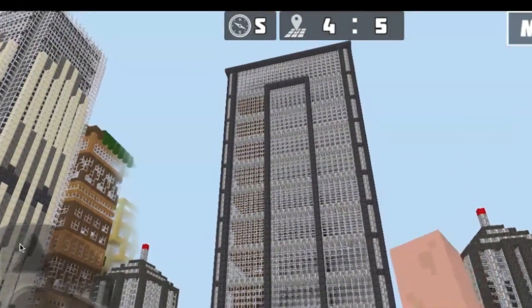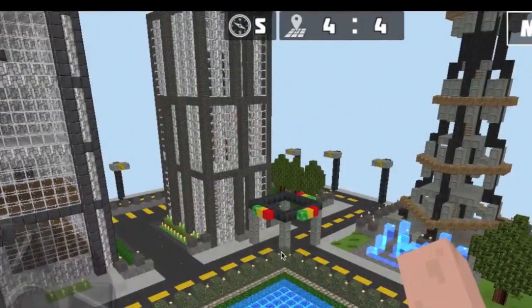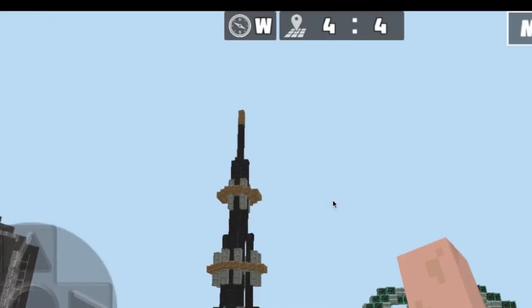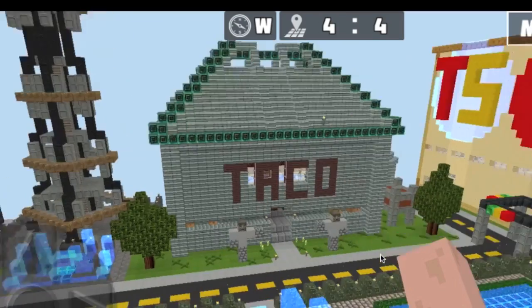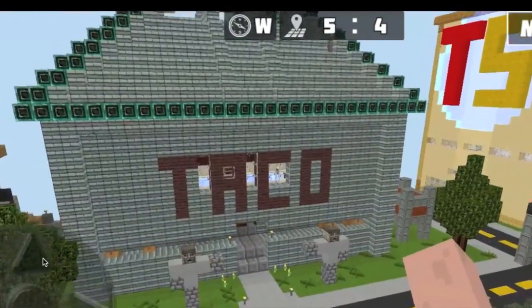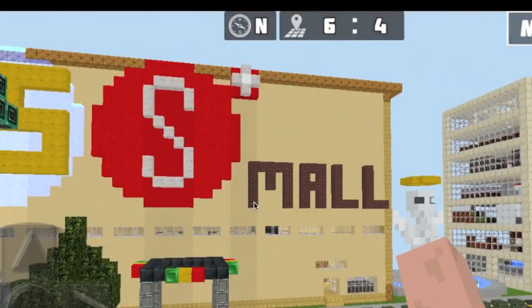I'm actually building a world myself, and I don't think I can match anything these guys are doing. It looks like that — I'm not sure what that is. It looks, I guess, like the Eiffel Tower, but definitely not. There's a taco place — that is pretty cool. There's actually a taco place here. That is really awesome. There's a mall.